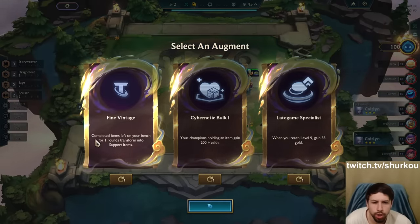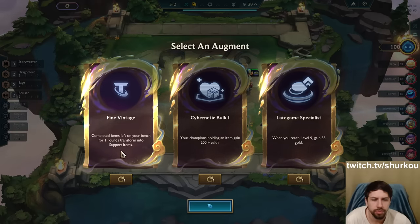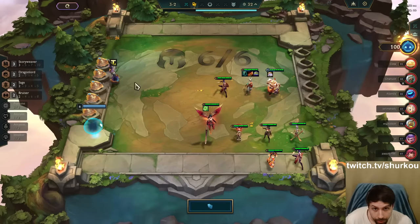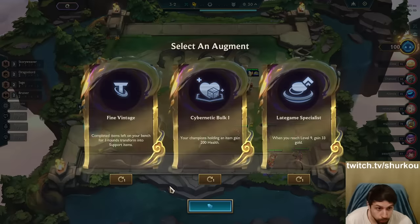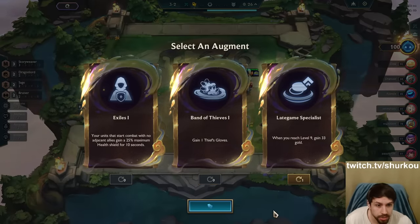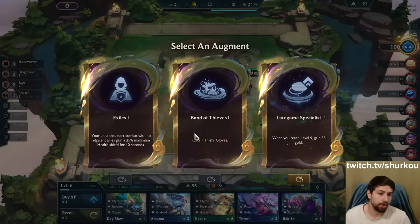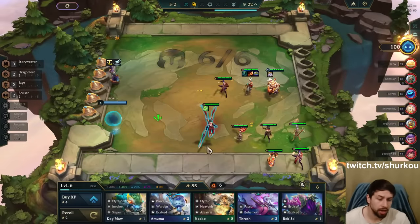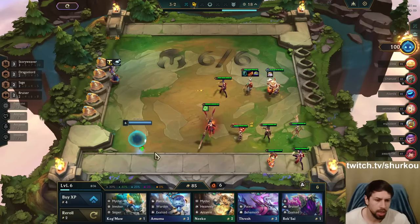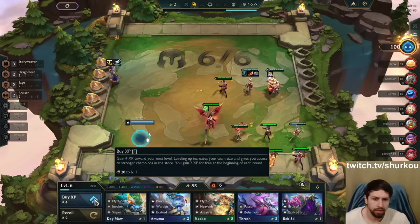Fine Vintage: completed items left on your bench for one round transform into support items. I have Exiles — a late game specialist. Like a fast nine. I'm a late game specialist going straight to level 10, skipping levels 8 and 9.